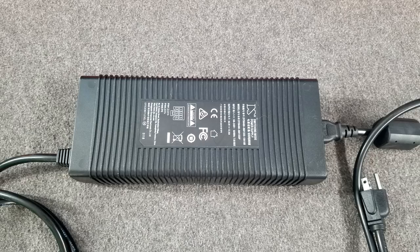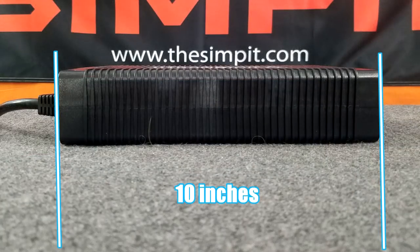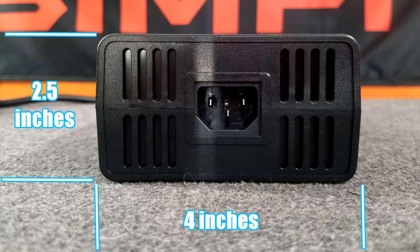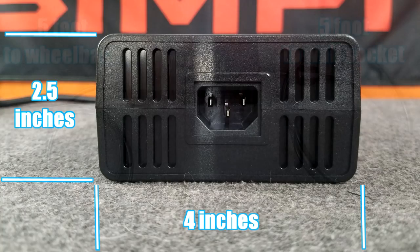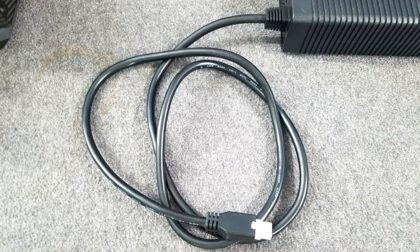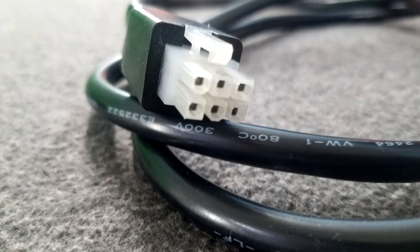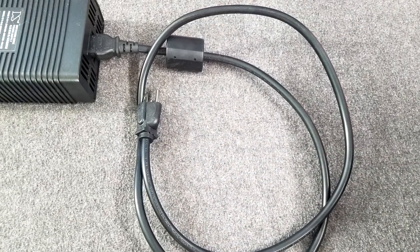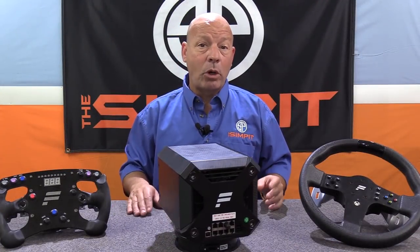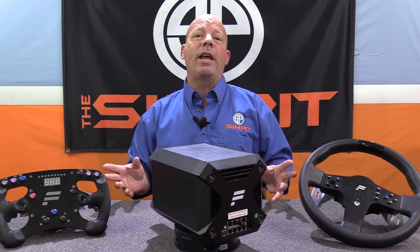Inside the casing is the robust, purpose-built direct drive motor along with all the electronics, other than the power supply. The power supply for the Podium DD2 is external — a brick-shaped unit made of black plastic, about 10 inches long by four and a quarter inches wide and two and a half inches thick, weighing a few pounds. It has a five-foot cord connecting to the wheel, and on the other end a five-foot cord to the wall socket.